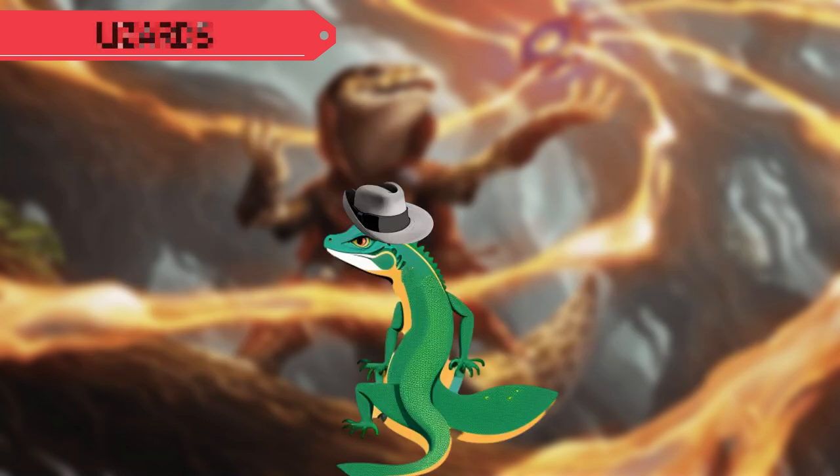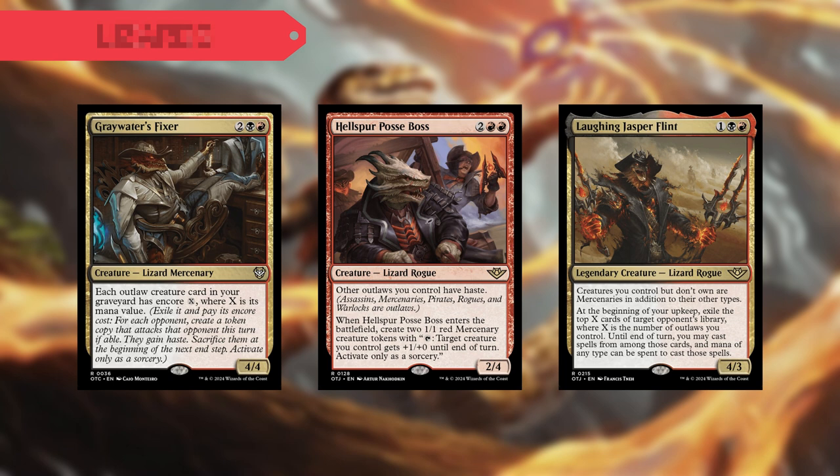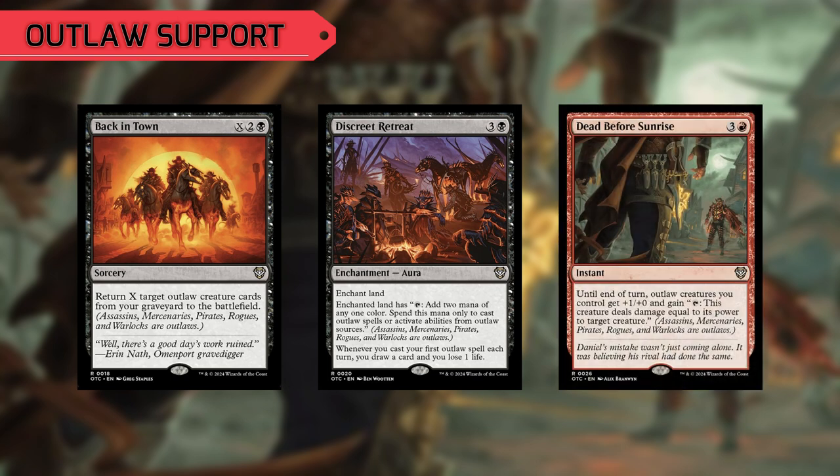Now a lot of our Lizards are also Outlaws, so from the Outlaws of Thunder Junction we have Greywater's Fixer, Hellspur Posse Boss, and the Laughing Jasper Flint, bringing us a ton of value. And since we have so many Outlaws, let's find ways to support them, like Back in Town, which can return a target Outlaw creature card from our graveyard to the battlefield. Discreet Retreat will help us add mana to cast our Outlaws and activate their abilities, and whenever we cast our first Outlaw spell each turn, we can draw a card and lose a life. With Dead Before Sunrise, until the end of the turn, our Outlaw creatures get plus one plus zero, then we can tap them and they deal damage equal to their power to target creature.